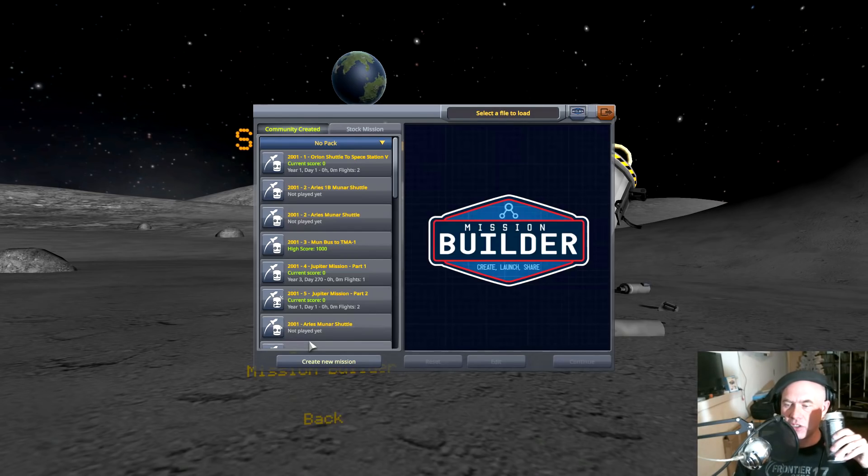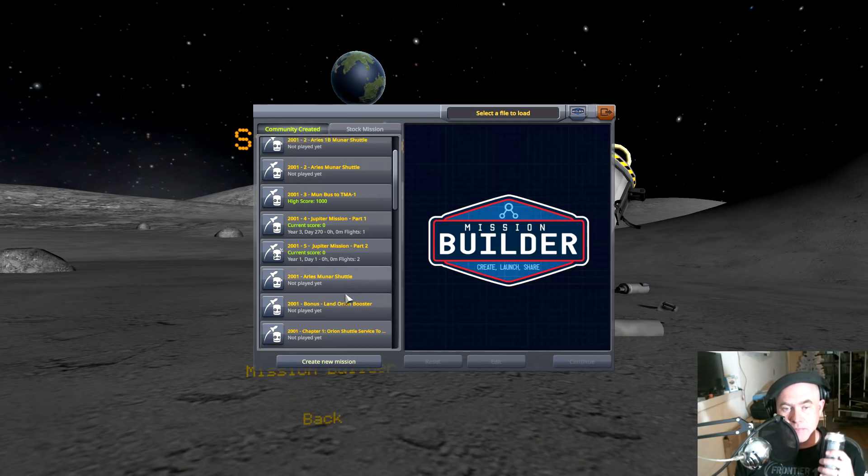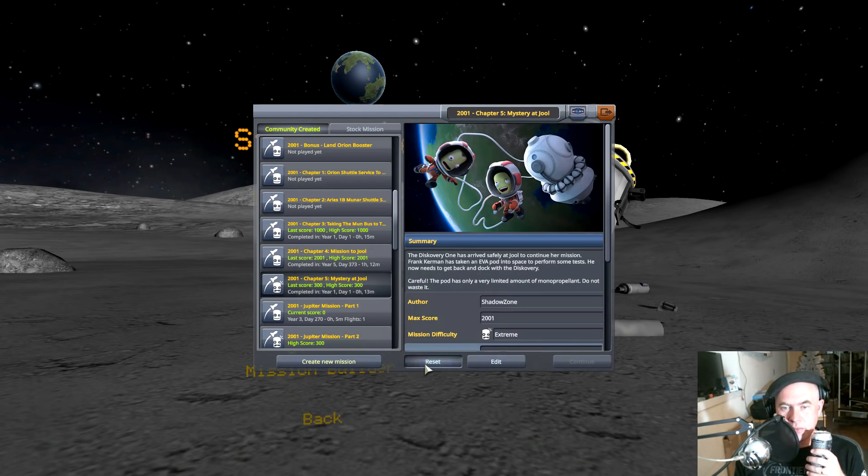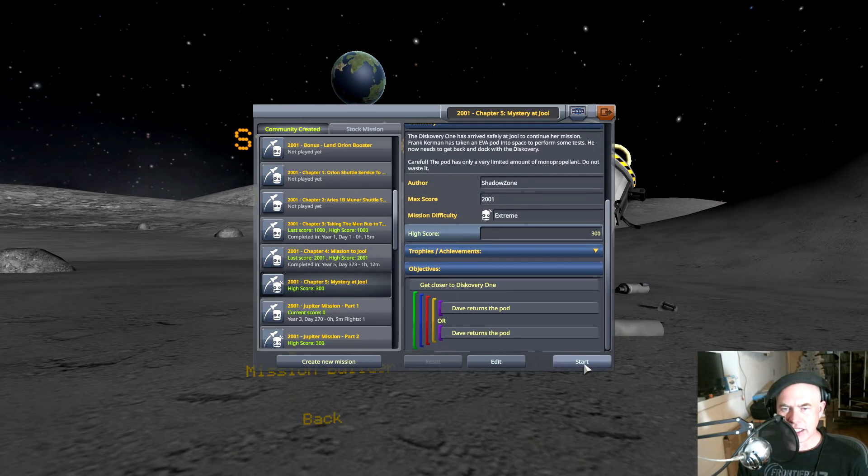Let's play the next mission — you can totally feel that this is recreating Stanley Kubrick's masterpiece of cinema. Mystery at Jewel. I'm gonna reset this one. It says extreme difficulty, the score is 2001. The Discovery One has arrived safely at Jewel to continue her mission. Frank Kerman has taken an EVA pod into space to perform some tests and now needs to get back and dock with the Discovery. The pod has only a very limited amount of monopropellant — do not waste it.